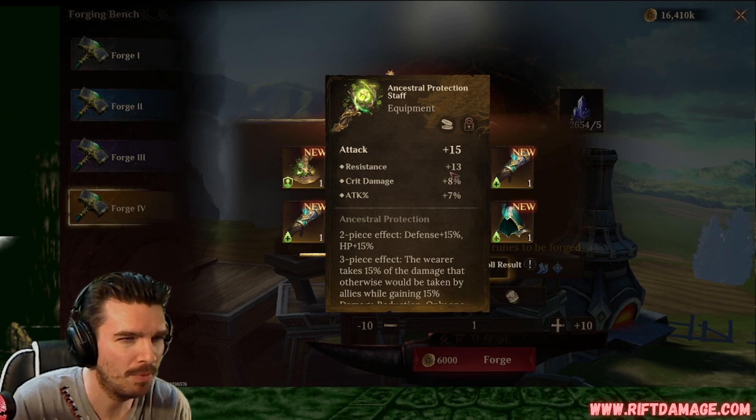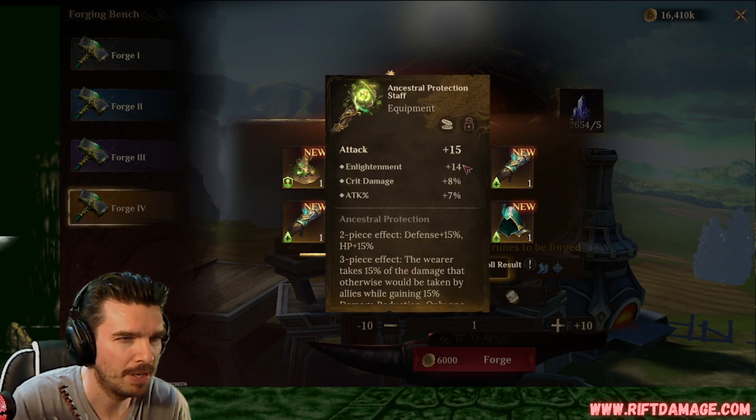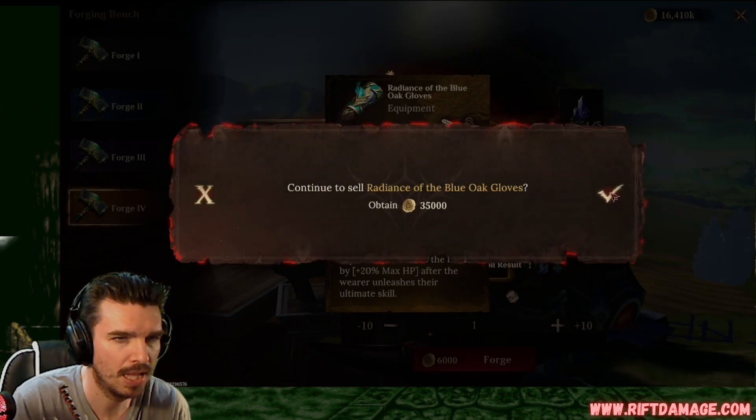Attack weapon, flat resistance, crit damage, and attack. Not bad. Attack weapon, enlightenment, crit damage, and attack. That could be okay. HP, flat HP gloves. We sell.